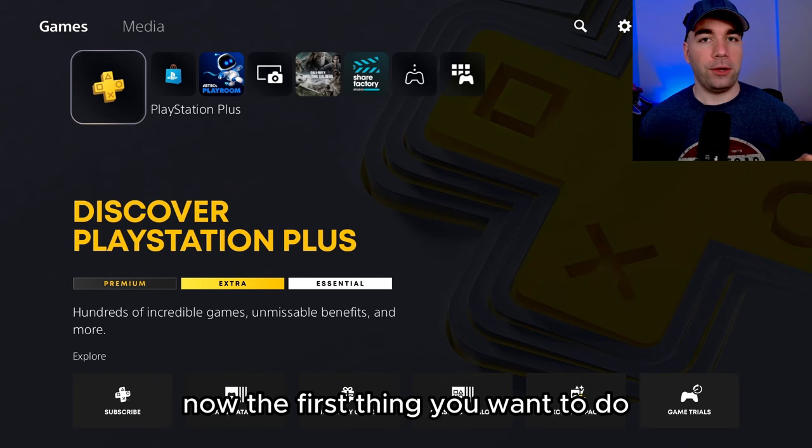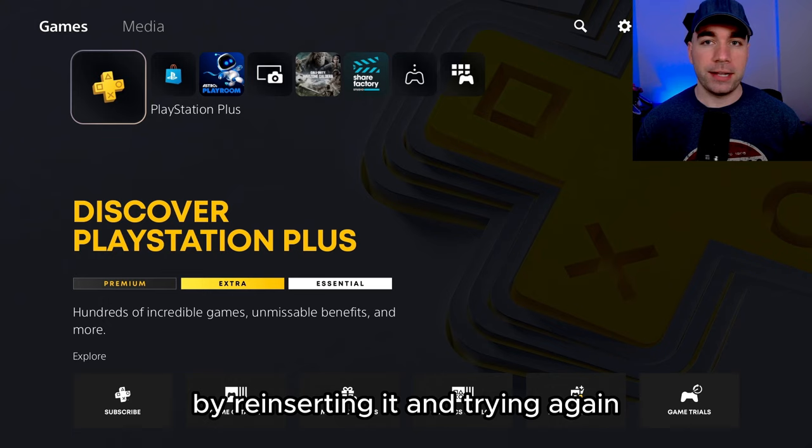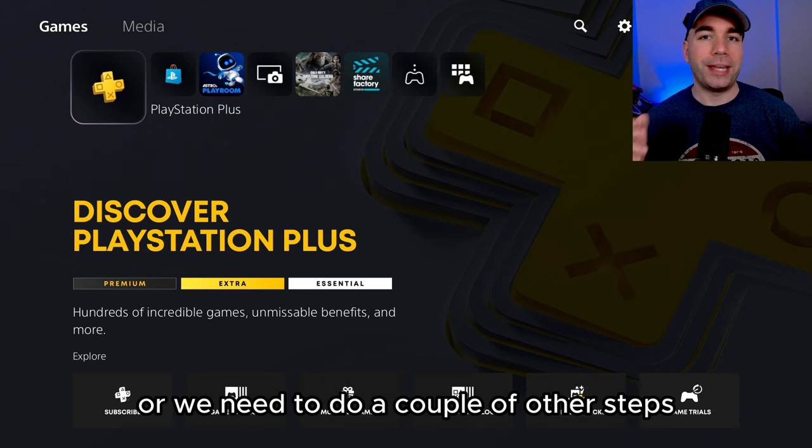The first thing you want to do is take your game out of your console. Second step, I'm going to want you to clean your disc, just in case there's any prints or scuffs on it, to see if that helps by reinserting it and trying again. Now, if it doesn't work at this point either, your disc may just be destroyed if you have huge scratches on it — of course, it's not going to work — or we need to do a couple of other steps.